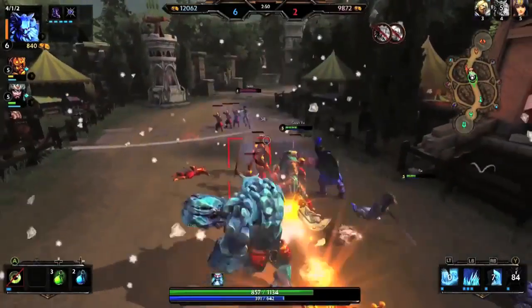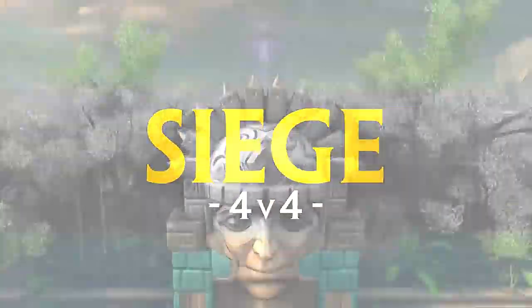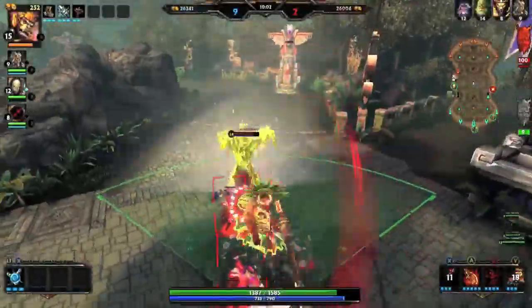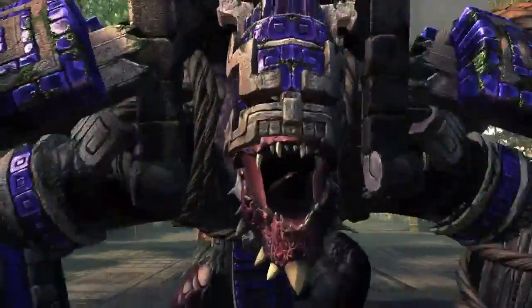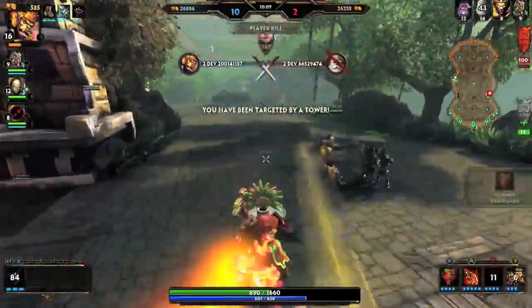Siege is our newest game mode — a 4v4 Mayan map with two lanes separated by a jungle. At the very center of the map is the Siege monster, which you can use against the opposing team. It's a really cool way to test your skills and strategy against others.